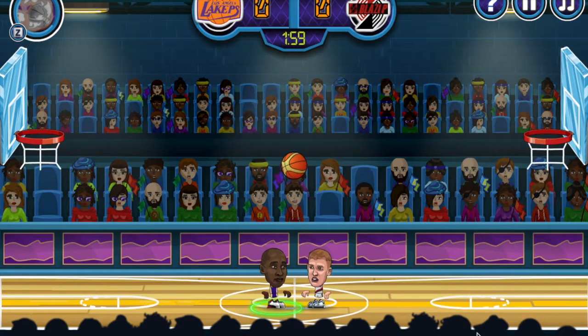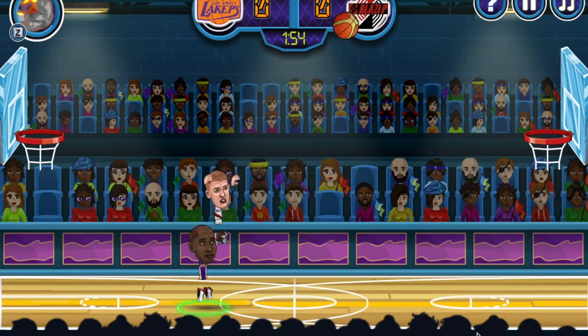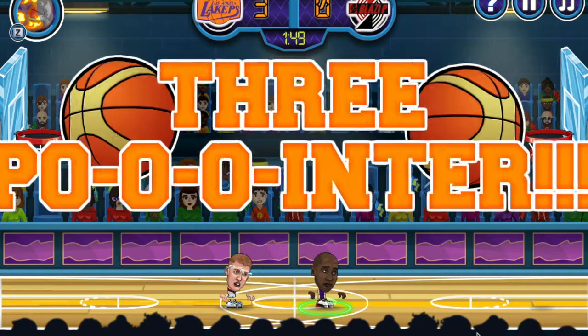Let's do it right now. We're going up against the Blazers. First thing you want to do — you see that right there — when grabbing the tip-off, you shake left and then you go right.